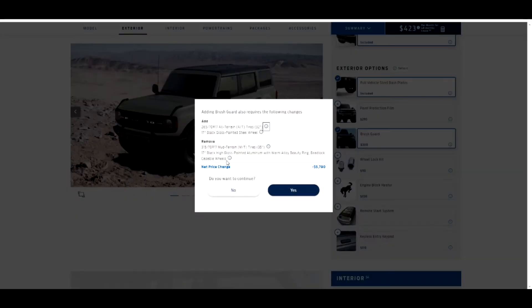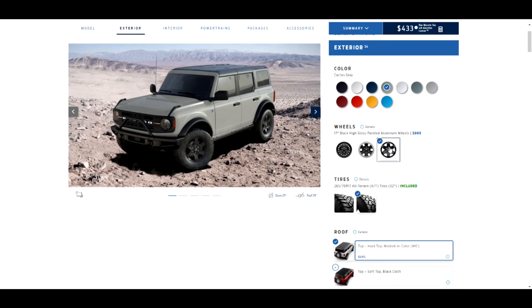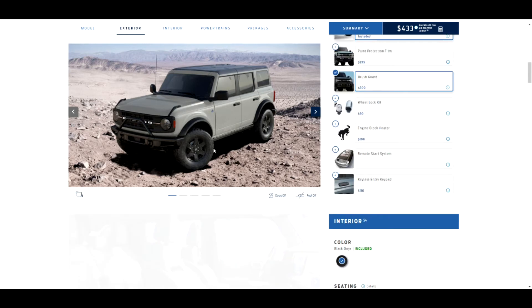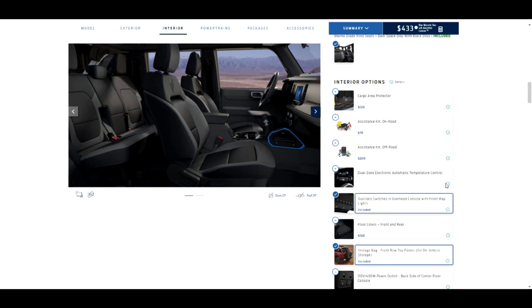We've got the front bumper, full vehicle steel bash plate — very good — paint protection, and the brush guard. Turns out you can't get bead locks if you're going to have the brush guard — so we'll go with these alternate wheels instead. They look a bit nicer than the steel wheel. Adding the dual zone electronic automatic temperature control as well.